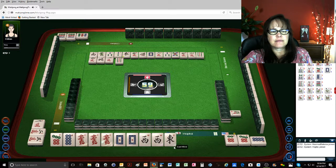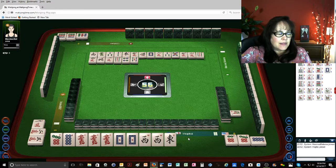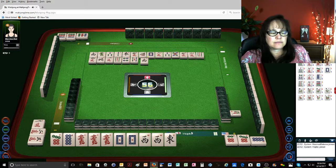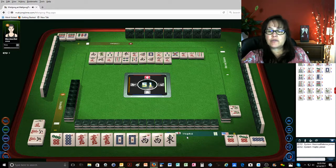Nine bamboos. Four dots. Five bamboos. Five bamboos, one bamboo. Six characters. Four characters. Four characters — oh, we have no flowers too. That's a point.